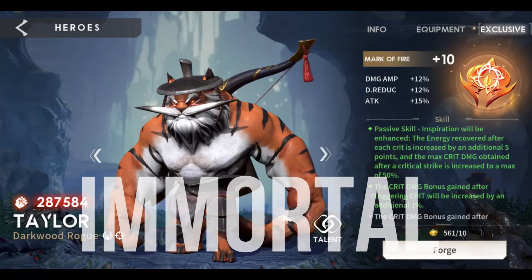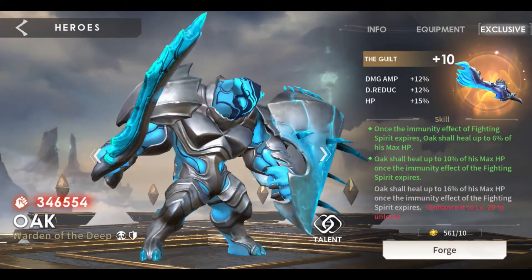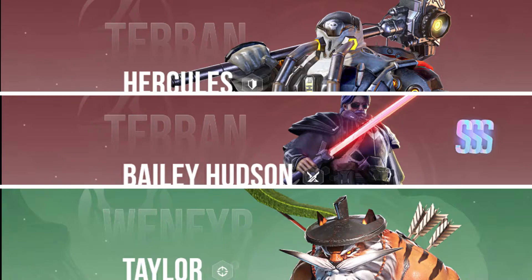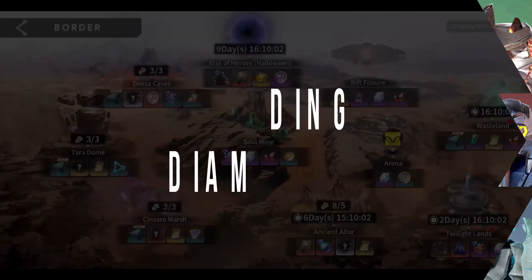From week 3, you can already have a very strong Oak unless you have chosen Hercules. Bailey Hudson and Taylor — these three or four heroes — are still very good in the late game.